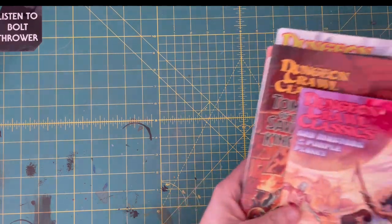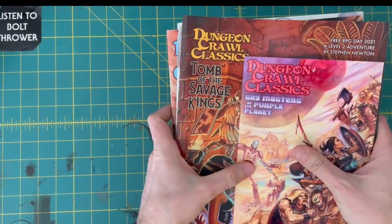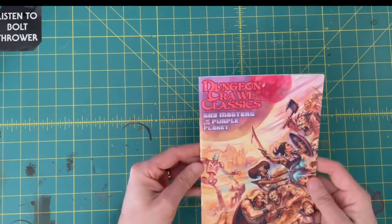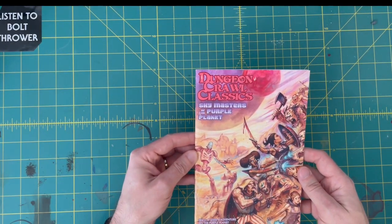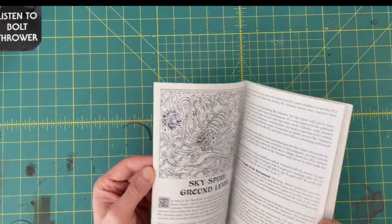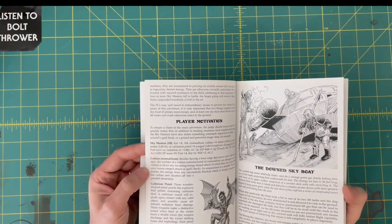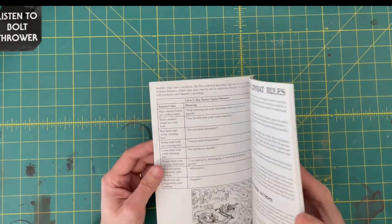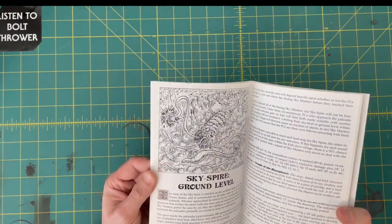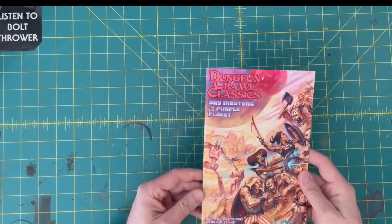Now we're into the modules — the DCC modules that I got. I got eight of them. One of these is in the little digest format that they did. This is Skymasters of the Purple Planet, a level 6 adventure. Not a huge fan of this format because it's pretty dinky, but this is the cool one that I wanted anyway. It's sort of a sci-fi-esque thing — sort of a swords and spaceships deal. Definitely into that.